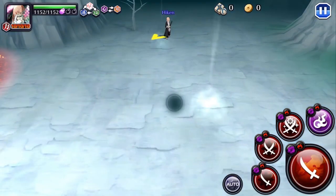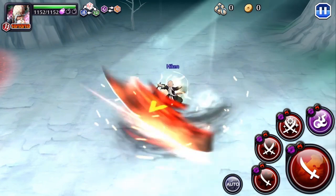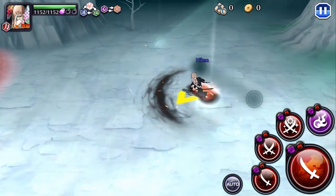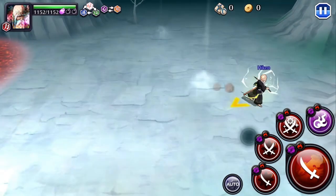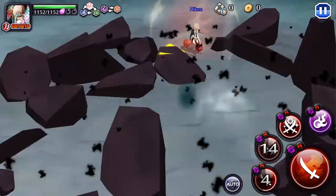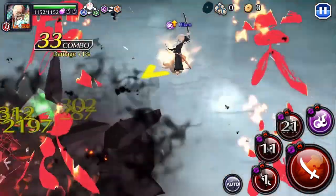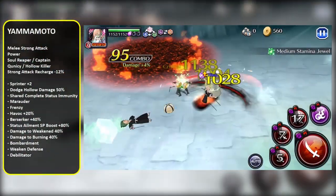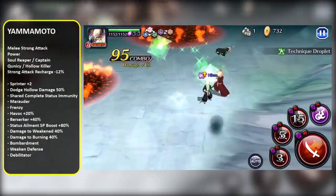Moving on to the new Yamamoto. I just want to take one second to acknowledge the attention to detail that K-Lab has put into this character. That Strong Attack 2 homing Vortex with the skeletons coming out of the ground is amazing — probably one of the best Strong Attack animations I've seen in this game so far. But gameplay-wise, Yamamoto has a ton of abilities, and they all work together very nicely.